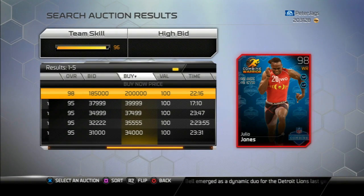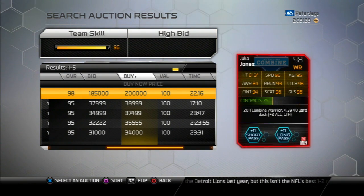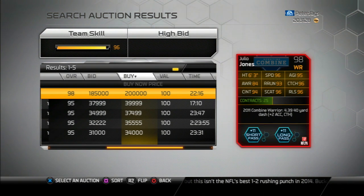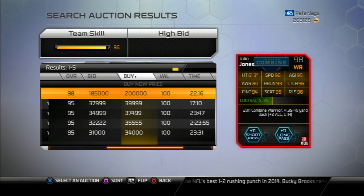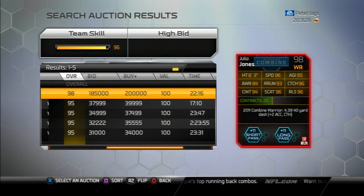Only one of these on the auction block right now, but he has very good stats. He's 98 overall, 96 speed, catching, release, and he's also got 94 catching in traffic, 93 route run, and whatnot. The lowest thing here is awareness, and I don't find that to be that important for receivers, so it's really not that big a deal.